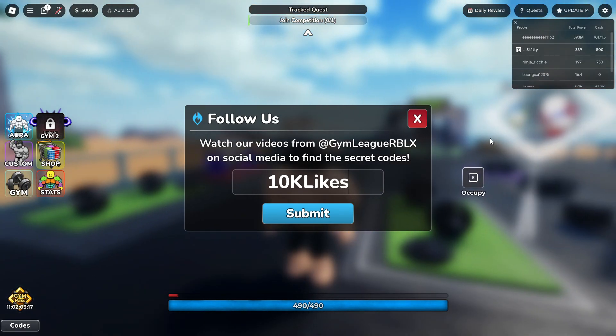Make sure you guys enter code 10KLIKES — you're going to get five aura and pose rerolls. We got code 5KLIKES for 1,000 cash. We got code 20MVISITS for power-ups — once again, you're going to get some more power-ups. We got code 100KACTIVE for a protein shake — instead of spending Robux, you can just enter that code for the free item. And by the way, you guys can copy and paste these codes over on the website OfficialCodeZone.com.